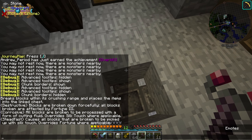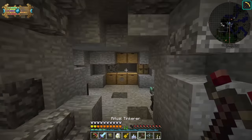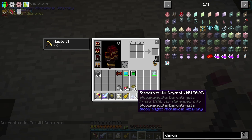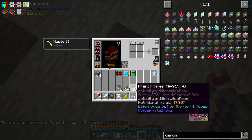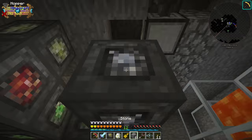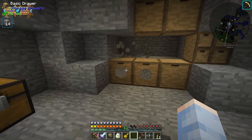Looking at the information, steadfast will gives Silk Touch and overrides any fortune on it — if we have both, it uses Silk Touch before Fortune. To set the will type, we go to Set Will Consumed, put the steadfast will crystal on our hotbar, and shift right click in that mode. That sets it to steadfast will. Now our ritual is using steadfast will and will break the stone block with Silk Touch. Right now it's not actually going to do anything because we don't have a drawer set for stone yet. Our stone is going up instead of cobblestone because we're breaking the stone block with the Silk Touch effect.